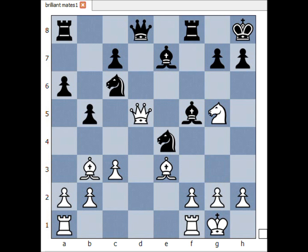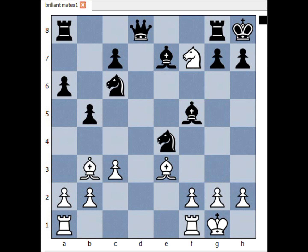It is white to move and to checkmate in two moves. What is the first move? Queen to g8 check — the only move. Smothered checkmate.